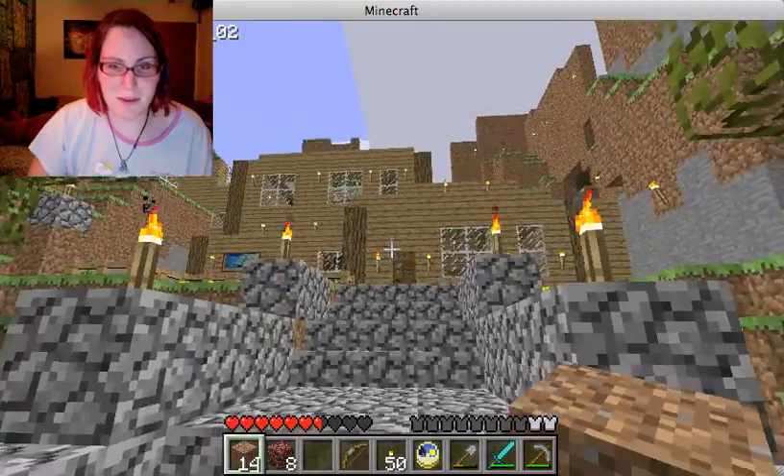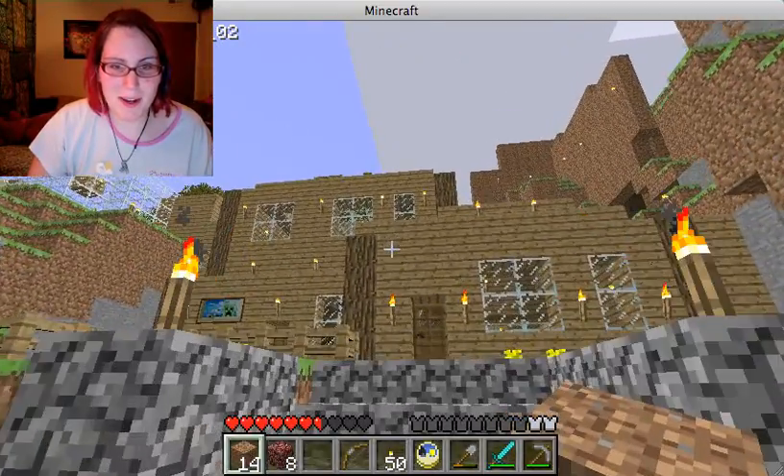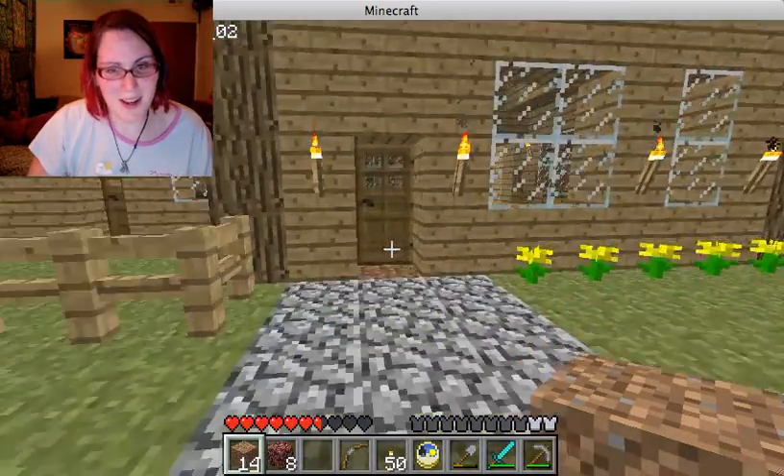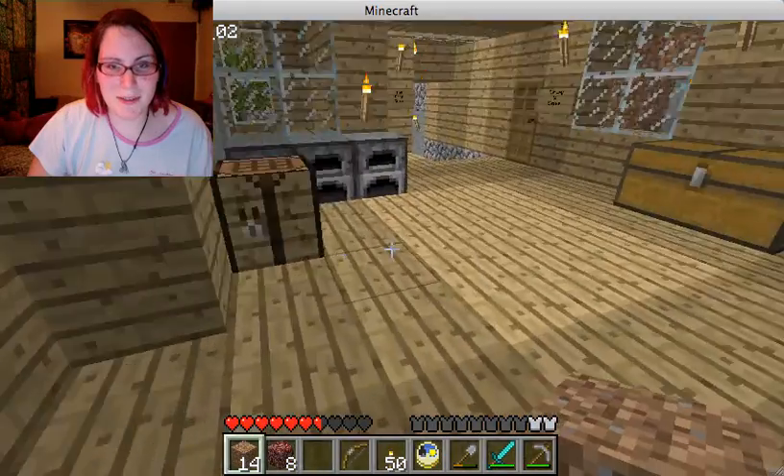So I ran up here and I built a tiny little mud hut. Now it didn't have these stairs back then of course, but as you can see, the mud hut has grown considerably since then. And this is my cabin area. So let's go inside and take a look.